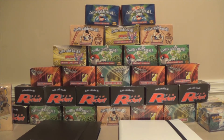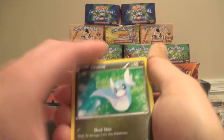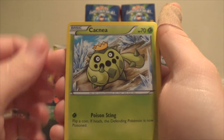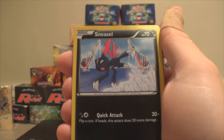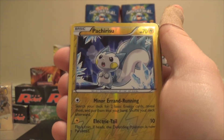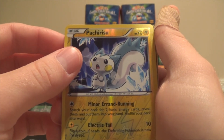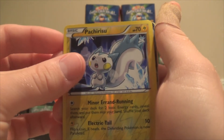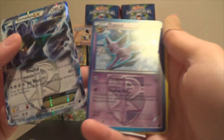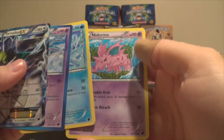Let's get into this next pack here. We have a Dratini, Sandile, Cacnea, Sneasel, Reverse, Pachirisu. Ooh — a Tornadus EX! Espeon, that's beautiful. Palpitoad, and a Nidorino.